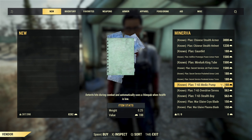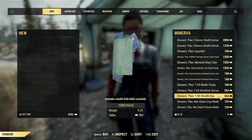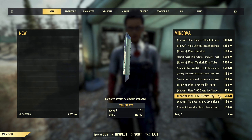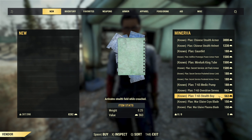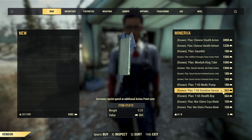After that you have some plans for T65, like medic pump, overdrive servos, and stealth boy — if you are using T65. Relatively not expensive: medic pump is 188, other plans are 563 gold bullion.